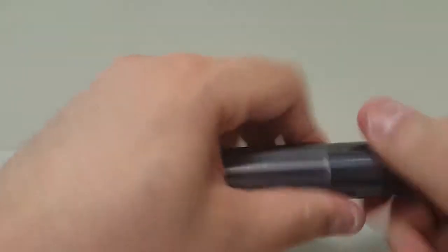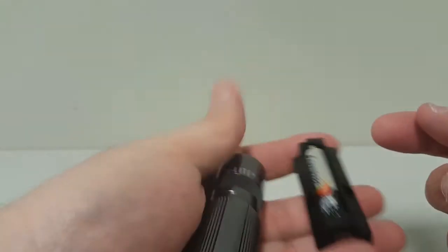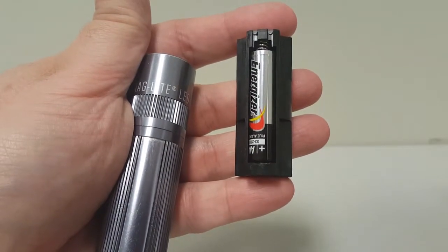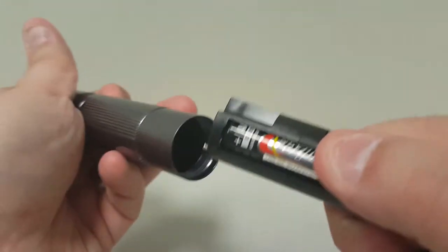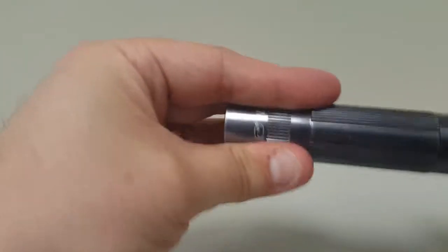The end cap is where you turn it on, and it runs on three triple-A batteries, which come in this carousel here. That's an important point — I'm not a big fan of flashlights that use D or C batteries. Whenever there's an impending storm, whether it be a blizzard or hurricane, those go first. It seems like you can always find double-A and triple-A batteries, and that's really why I like them.